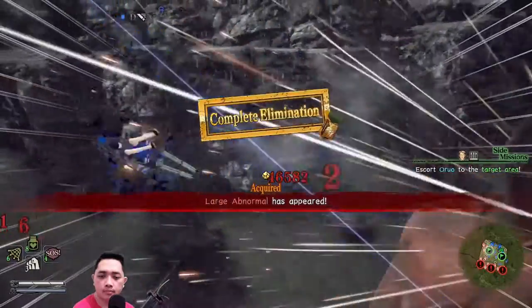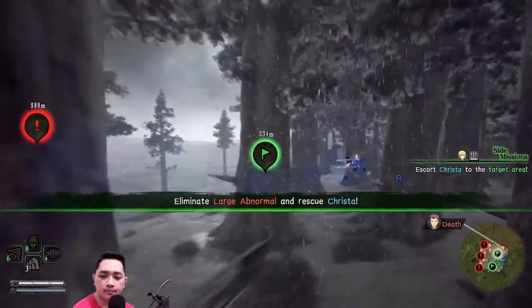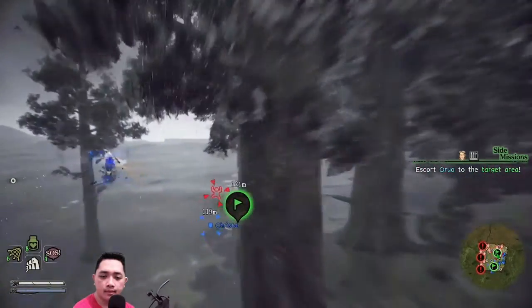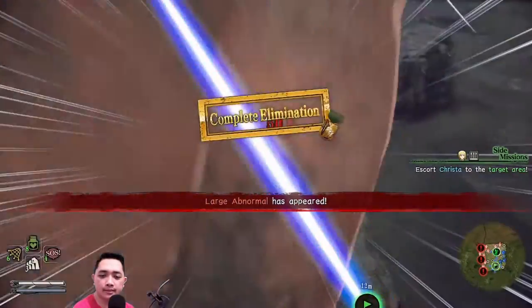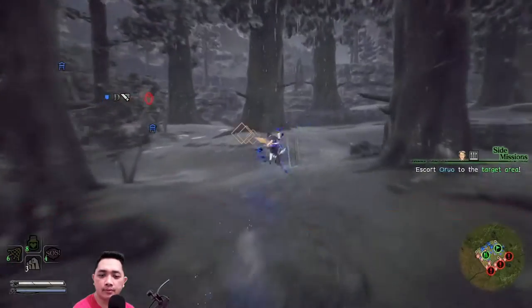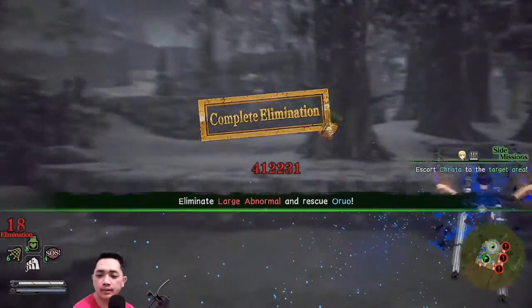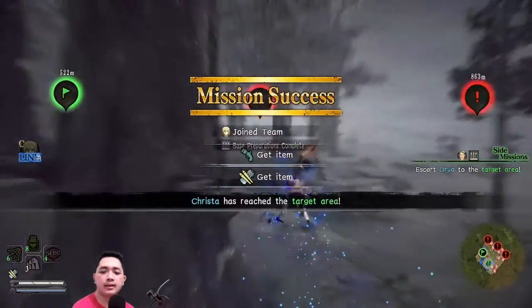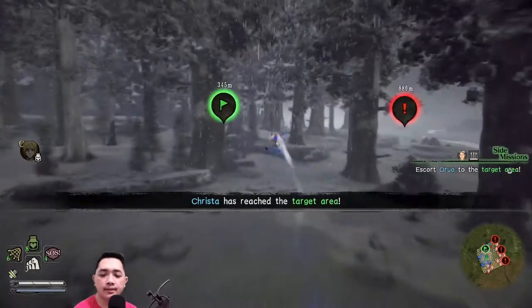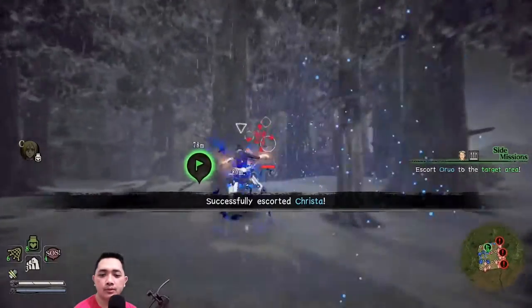The gas pressure from the character stats and the gas pressure from the scabbard together will make your character faster. More gas pressure and more agility stats will make your character move faster and flexible like this. If not, it will be very slow.